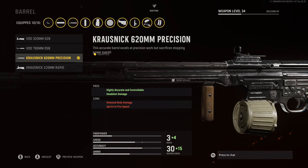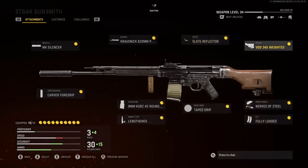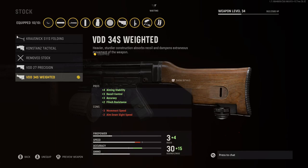Next, we have the STG-44. For the Muzzle, I'm going to be rocking the MX Silencer for that plus 1 sound suppression and plus 1 accuracy. For the Barrel, I'm going to be rocking the Krausnick 620mm Precision for that highly accurate and controllable and the headshot damage. For the Optic, I'm going to be rocking the Slate Reflector.